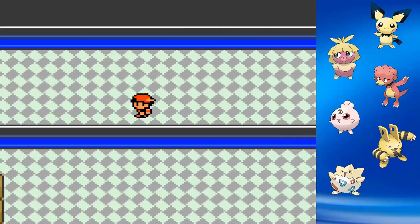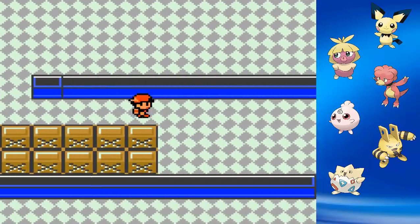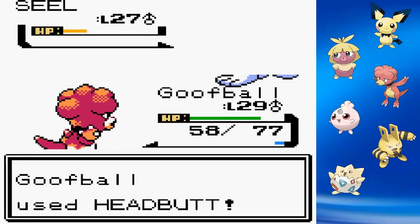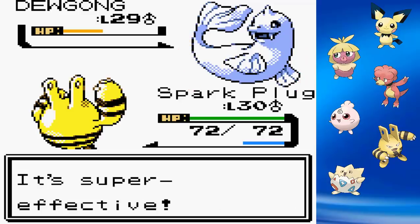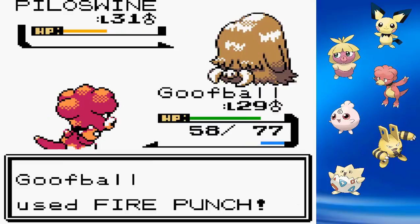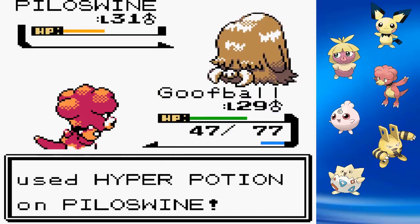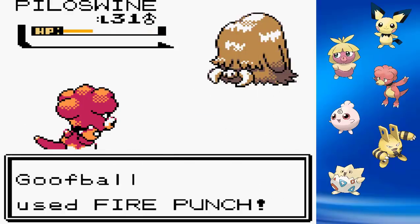Next we clear out the Rocket Hideout, then head over to face Pryce, the Ice-type Gym Leader. The first Seel goes down with a couple of Headbutts from Goofball. Dewgong takes a Thunder Punch and gets paralyzed, then goes down with one more Thunder Punch. Piloswine gets its nose singed by Fire Punch from Goofball, hits back with Icy Wind without doing much damage, and then we finish it off. That's the seventh Gym Badge for our babies.